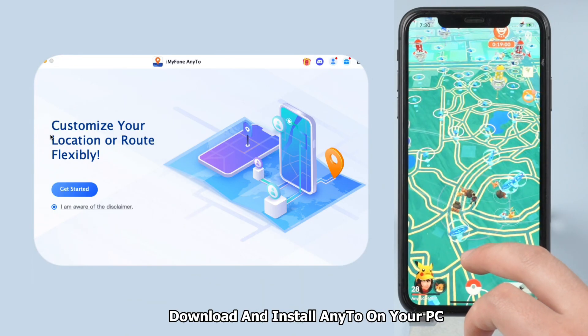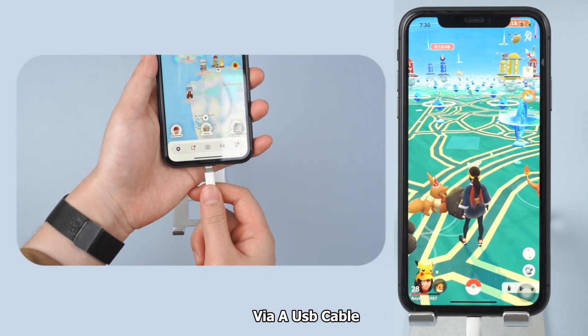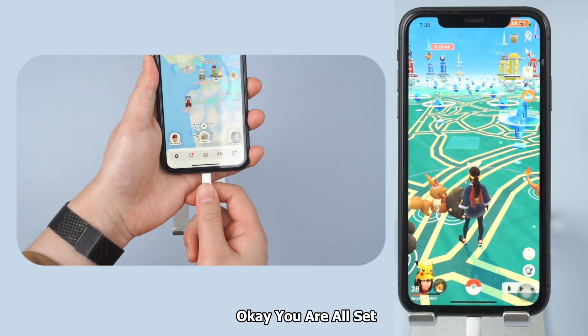First things first, download and install AnyTo on your PC, then connect your cell phone to your computer via a USB cable. Okay, you are all set, let's go.